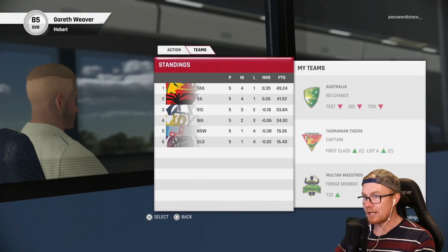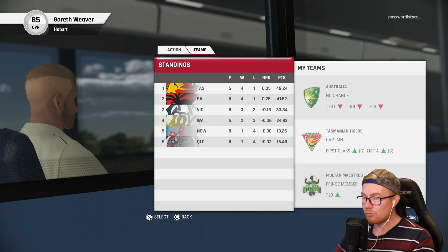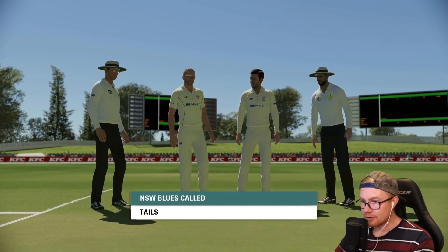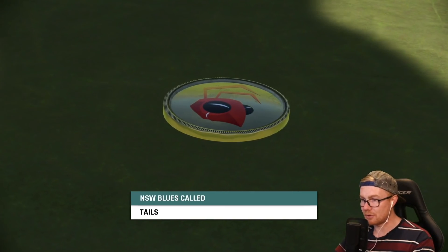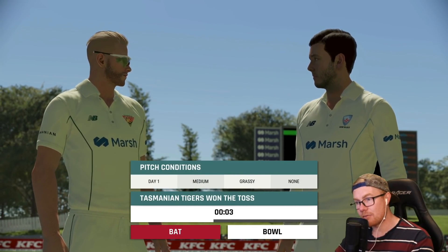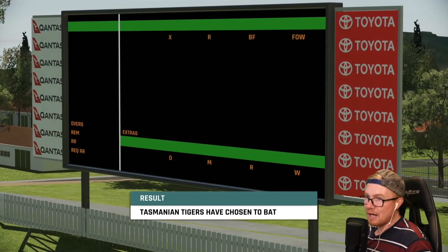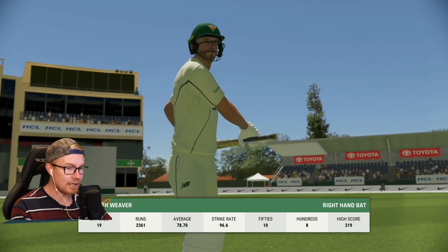We are currently first and New South Wales are fifth — they've won only one, we've won four. No chance for Australia but that's okay, we'll try and score bulk runs here. Most of ours have called tails — hoping we get a chance to bat. Medium grassy wicket and I'm going to bat. It's never really failed us before at Blunton Arena — we tend to score bulk runs on green seamers.